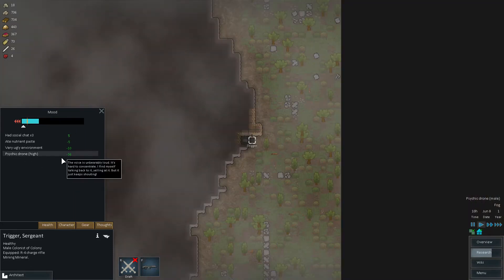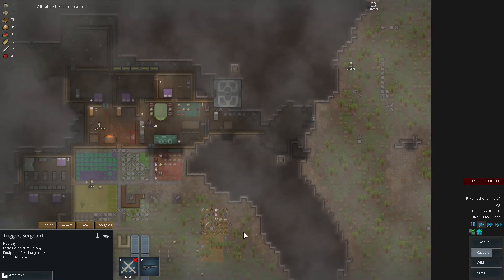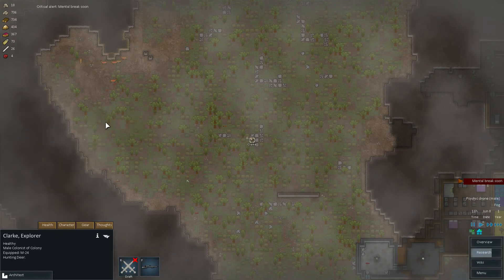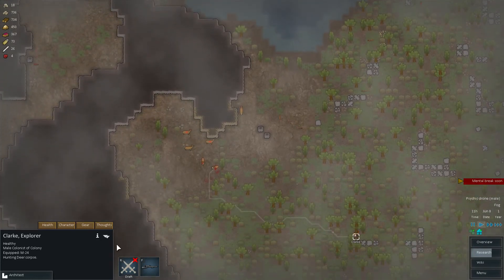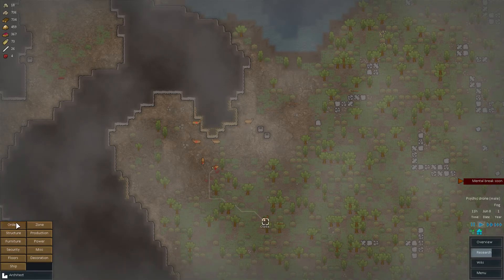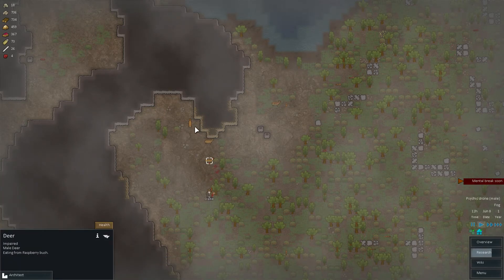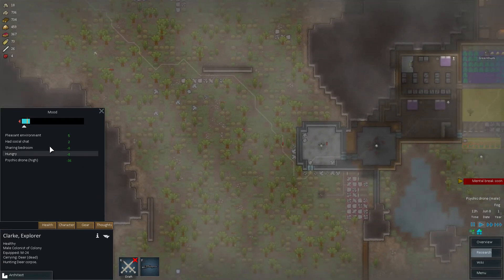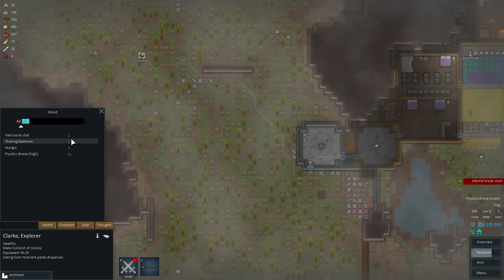Hunter is not doing so well, but looks like everyone's going to be fine so long as we don't spend too much time in really ugly environments. Mental break soon — oh, Clark. He is psychically sensitive so this is particularly bad.